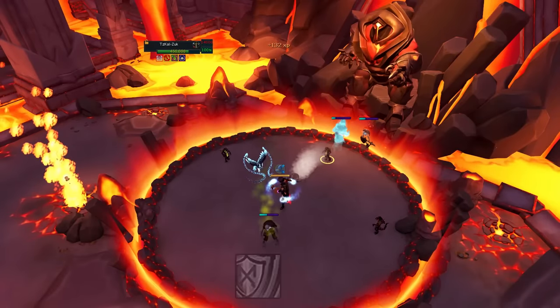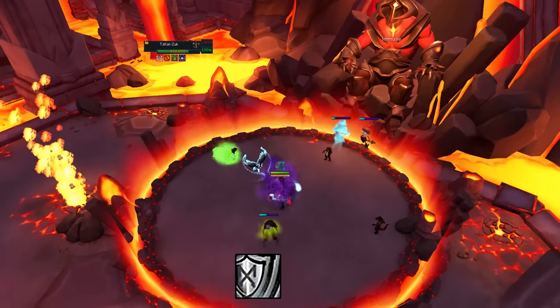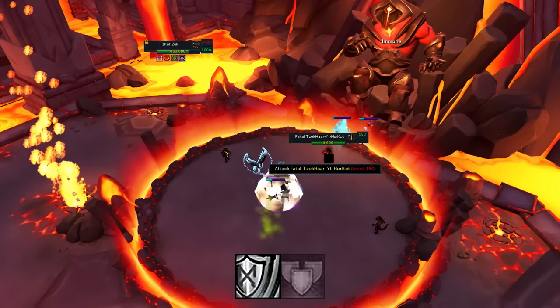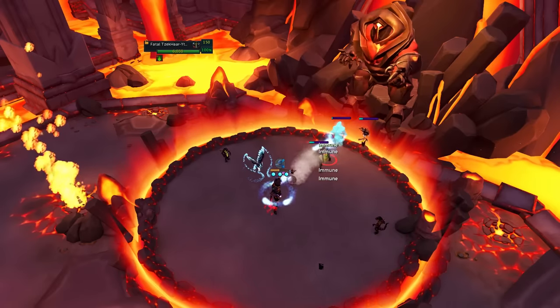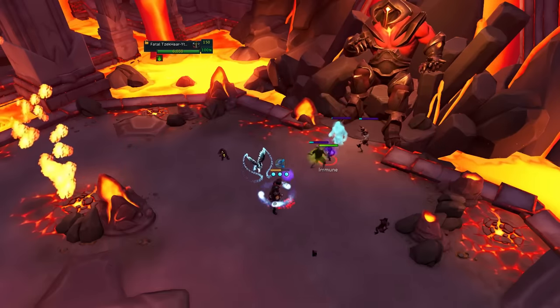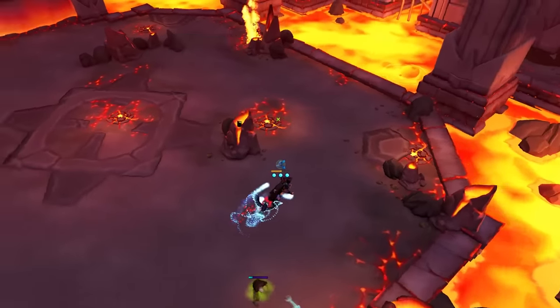For the first attack that comes your way, use the Resonance ability and then use Barricade — which is why you need 100% adrenaline. It is possible to build adrenaline a little more by using the Preparation ability and some basics before that second hit comes in.